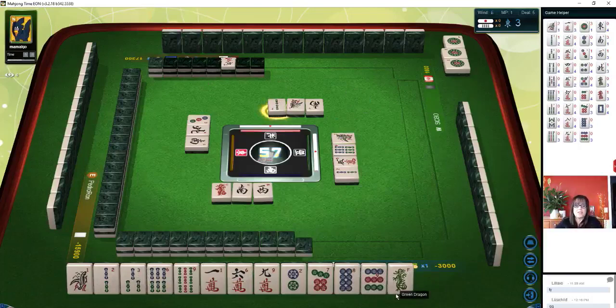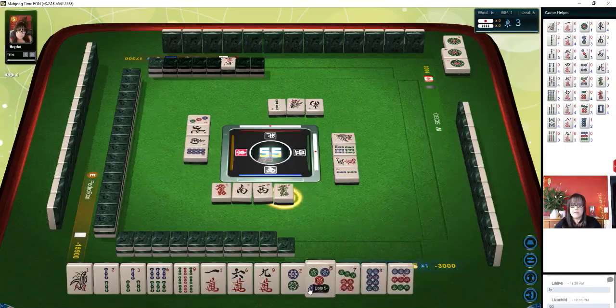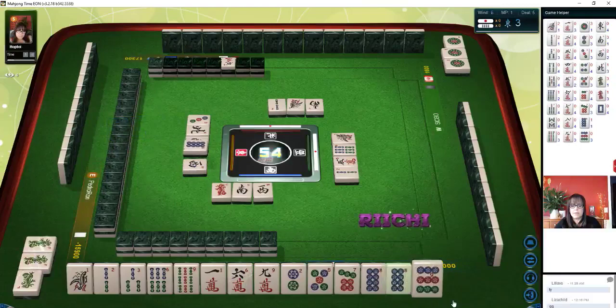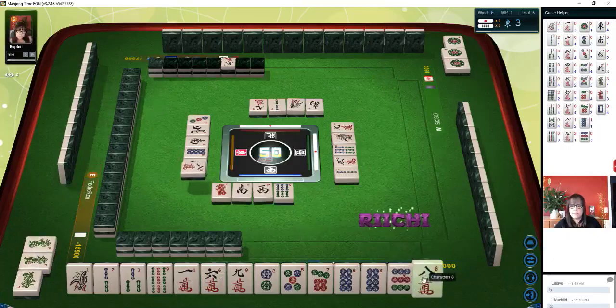We're going to stay concealed and play defensively. Eight dots. We want number tiles. Green dots again. There's an eight now. Let's get rid of the six bam. Six bamboos. One, two, three, seven, eight, nine. We have a spare eight — that could be our pair. Eight characters. Eight crack — that might help us use dora.